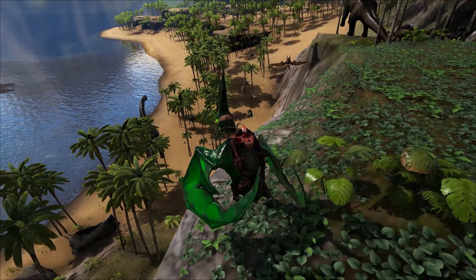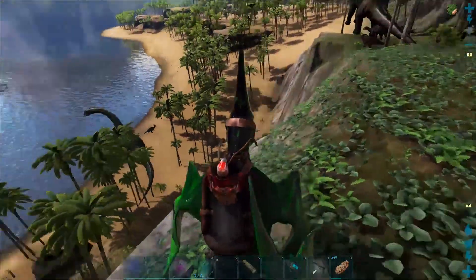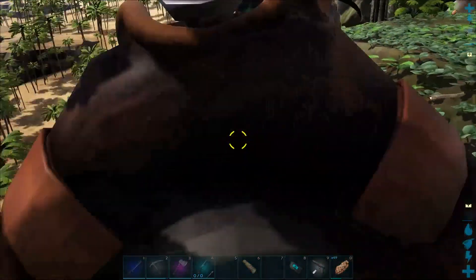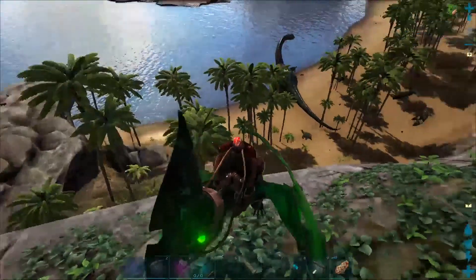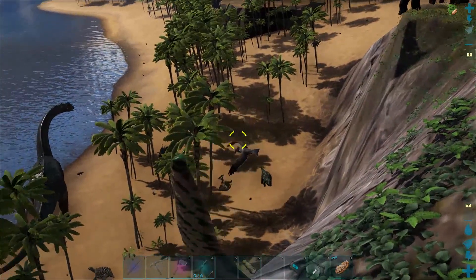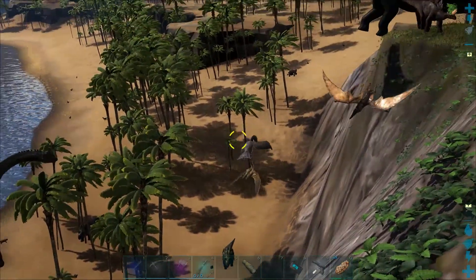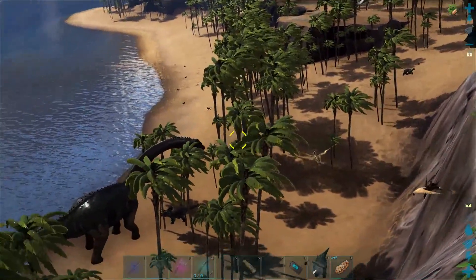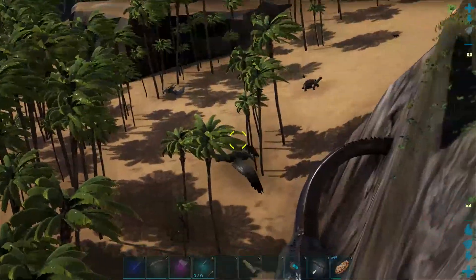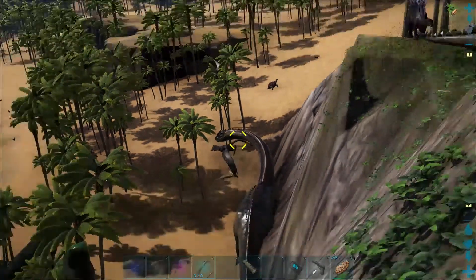Check this out — that is a giant ichthyornis. I don't know anything about it, but I'm gonna see if I can contain this thing. The super spyglass is really difficult to use, let's be honest.